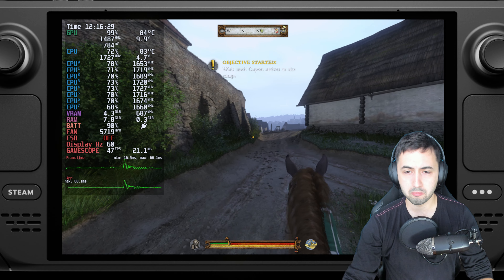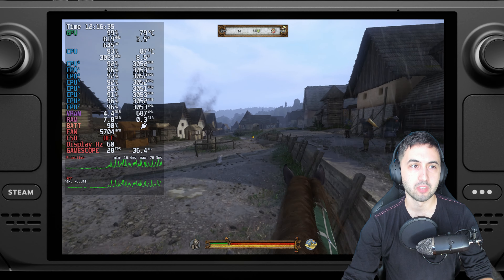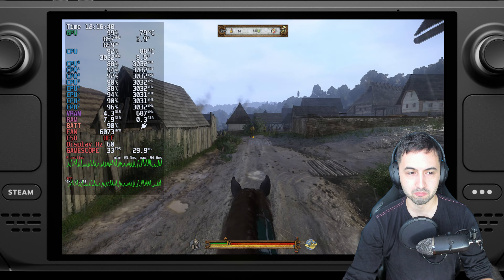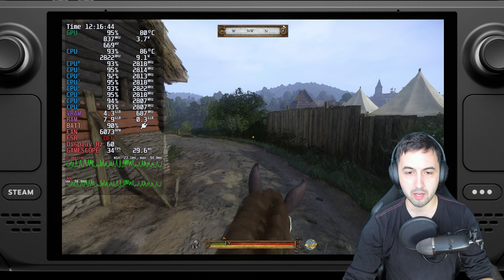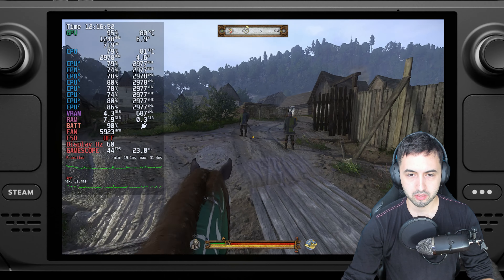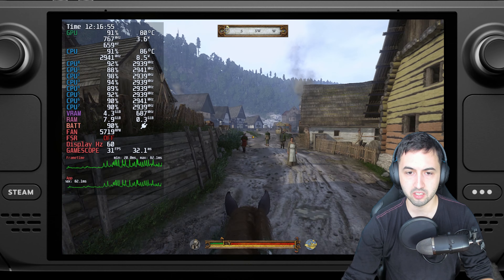So here I'm in a city, and on purpose I'm going to run through it, and here is when you're going to notice that we are CPU bound. So this is a stress point. When you're going quickly through a populated area with more complex geometry such as this one, no matter what you do, it'll drop because of CPU usage in this area.